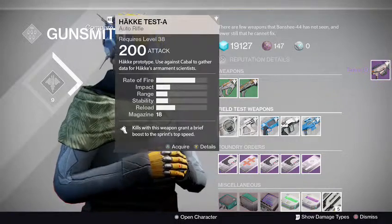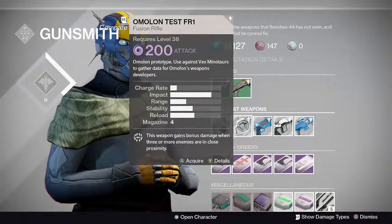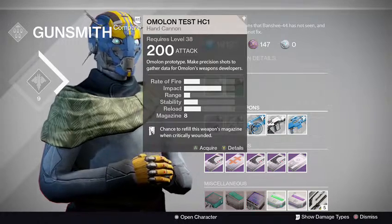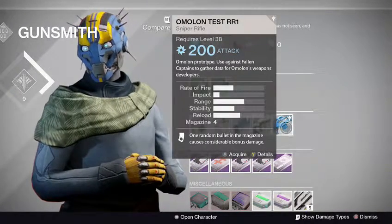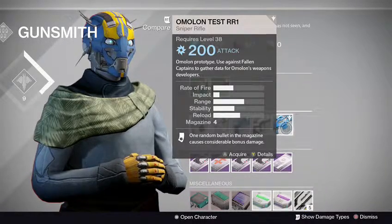Alright, let's take a look at the field test weapons. We got an auto rifle to use against the Cabal, a fusion rifle to use against Vex Minotaurs, precision shots with a hand cannon — that's awesome — a pulse rifle to use against the Vex, and a sniper to use against Fallen Captains. Finally a week with no Crucible weapons. That are freaking insane.